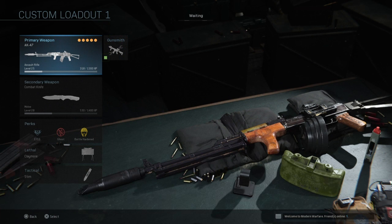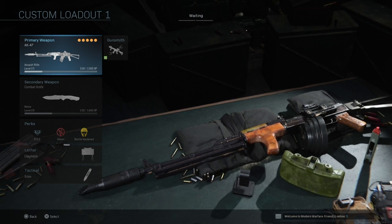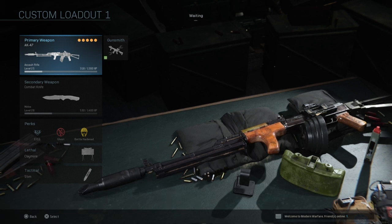First up is the AK-47 class. In my opinion, this is probably one of the best assault rifles in the game and one of the best weapons in general. It's got a lot of damage, a nice fire rate, not much recoil, and a very nice steady accuracy. It has some unique attachments that make this weapon extremely overpowered, so I definitely recommend giving it a go.